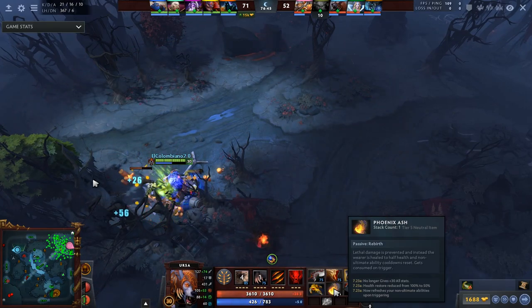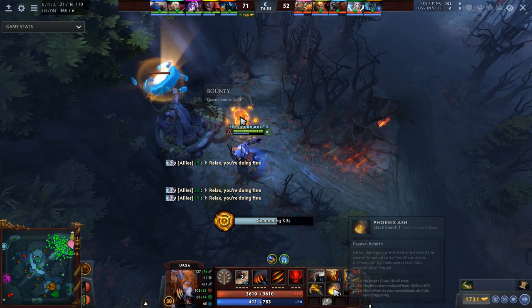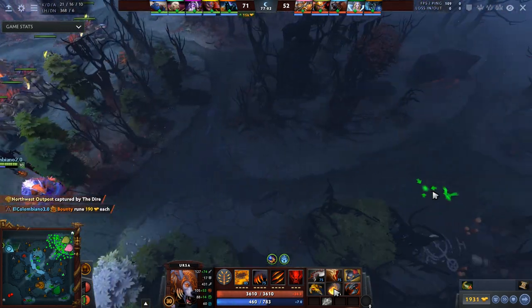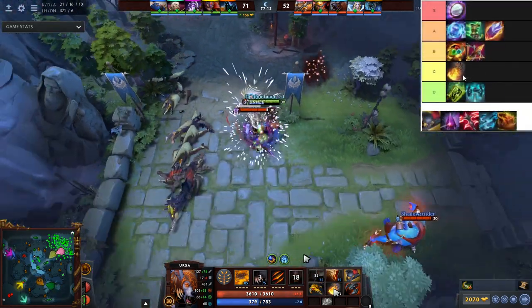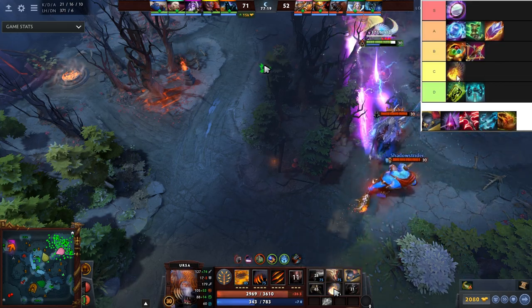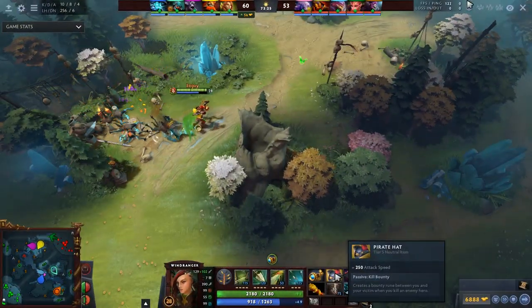Phoenix Ash was probably one of the best items in the game when it first came out — it used to have a ton of stats and fully heal you. Now it heals you to half health and resets non-ultimate ability cooldowns, which on some heroes is fantastic. On Undying it's essentially two Tombstones; on Terror Blade it prevents lethal damage and resets Metamorphosis. But the stats were removed and slot competition at tier 5 is rough, so I'm going to say C, maybe B because it's good on supports.